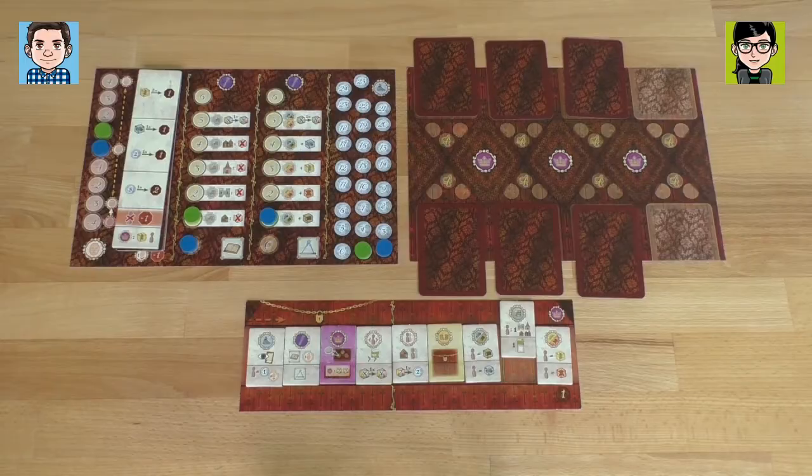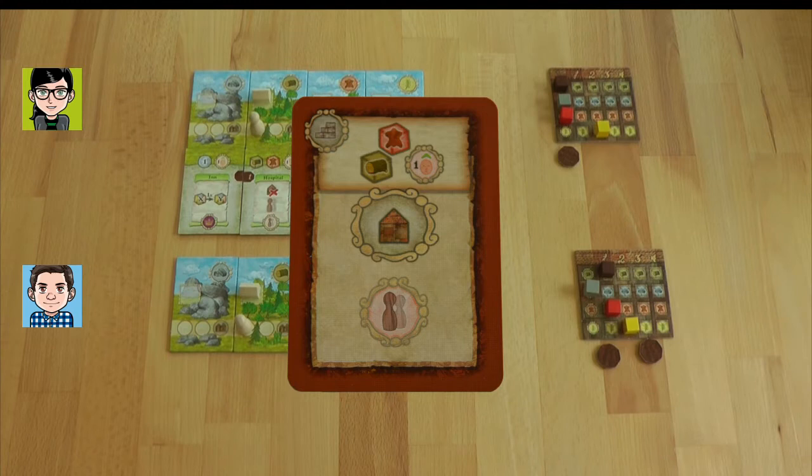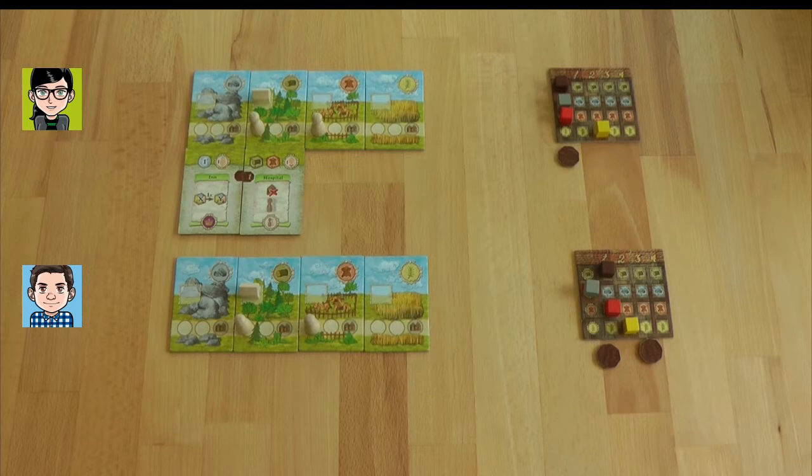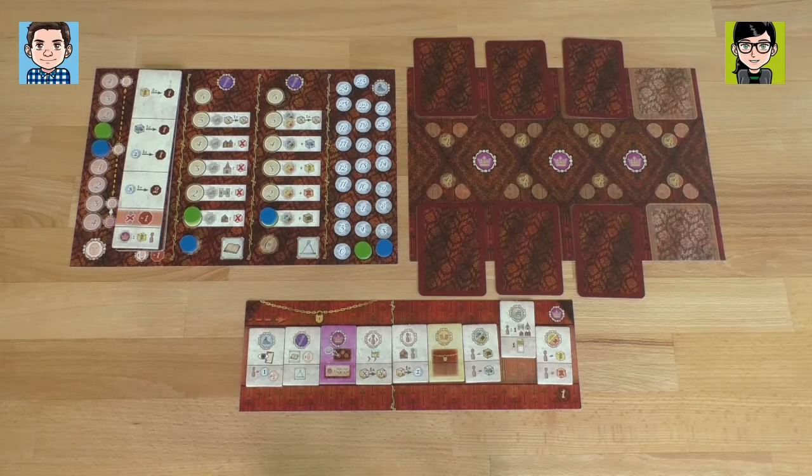Now I can also build and I have the same options. I'm going to build a hamlet, which costs a leather and a wood. And here it's important: I need to have a guy sitting on a tile where there's a free building spot to be able to build a settlement. So I'm putting down my hamlet here, and I'm spending one wood and one leather.